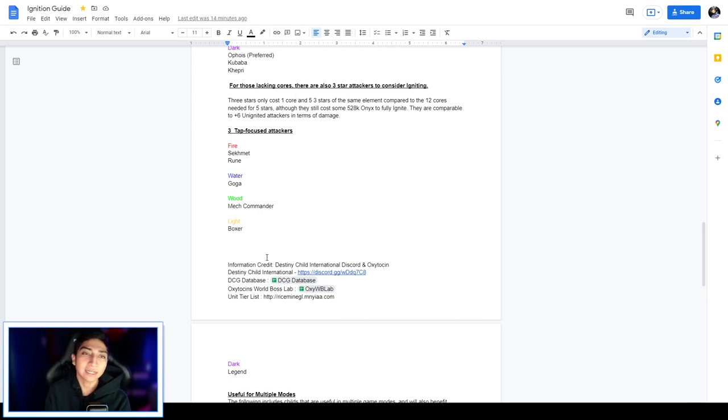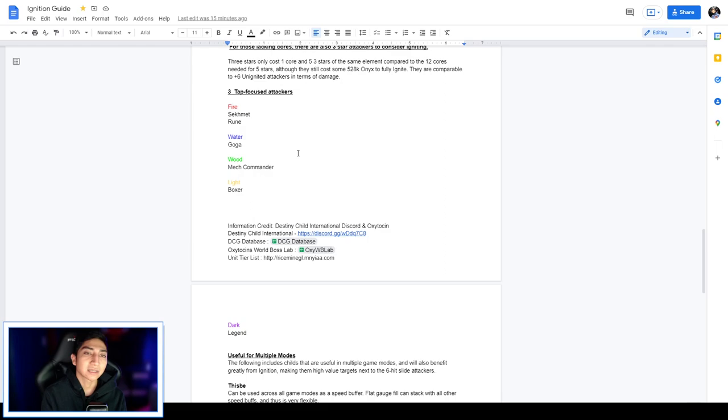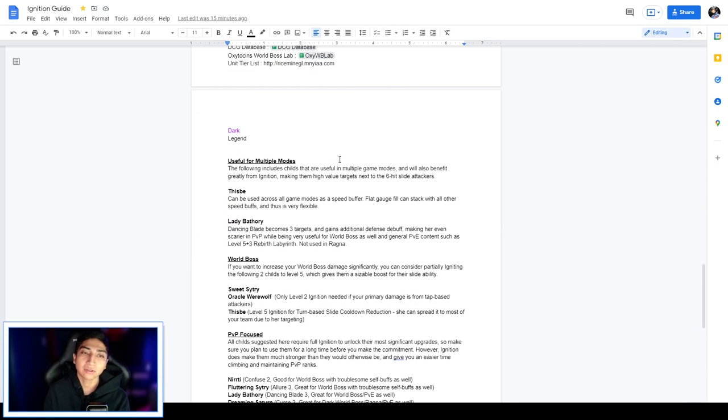For those lacking cores, there are also three-star attackers worth igniting. Three-stars only cost one core and five three-stars of the same element, compared to the 12 cores needed for five-star units. Although they still cost the same 528,000 onyx to fully ignite, a fully ignited three-hit tap-focused attacker is comparable to a +6 unignited five-star unit. Examples: Fire — Sekhmet Rune; Water — Goga; Wood — Mech Commander; Light — Boxer; Dark — Legend.